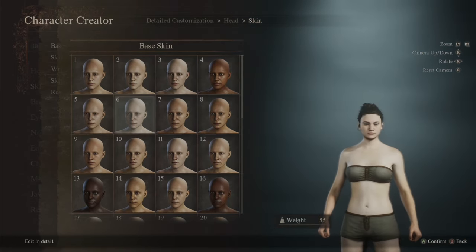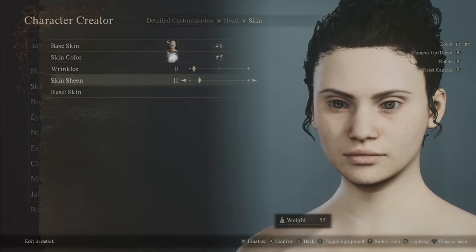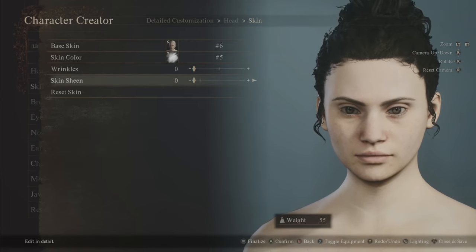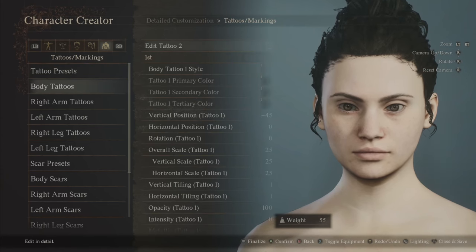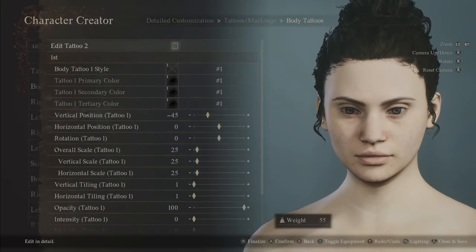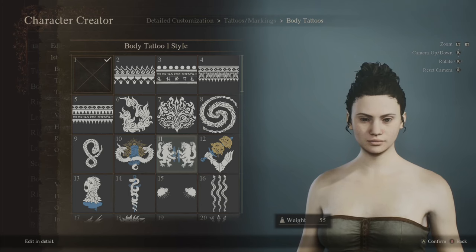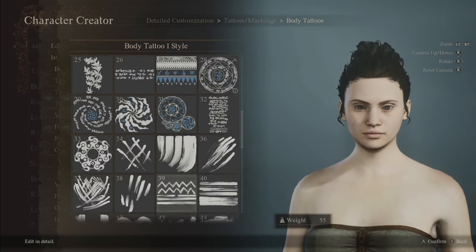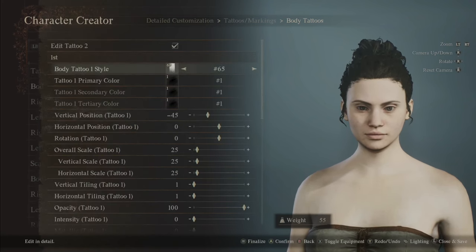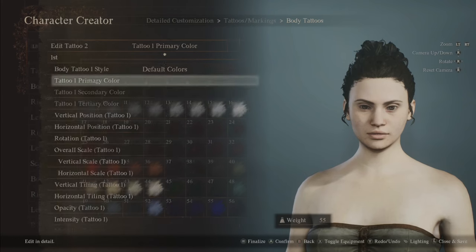We'll deal with the freckles and wrinkles later. To make her doll-like, first port of call is going straight to body tattoos. We'll click Edit Tattoo 2 — body tattoos starting with what we need: the base of the face, which is going to be white, totally covered. We're going to go to tattoo primary color number 16.